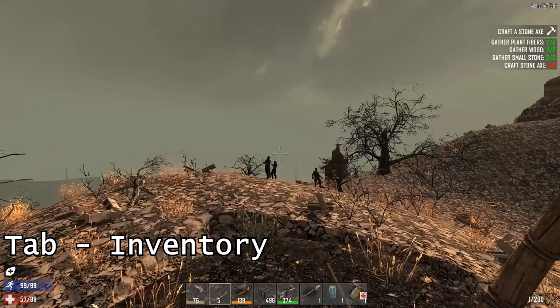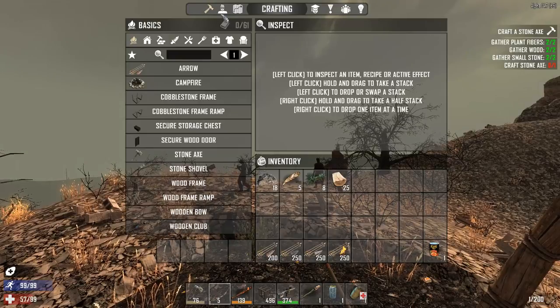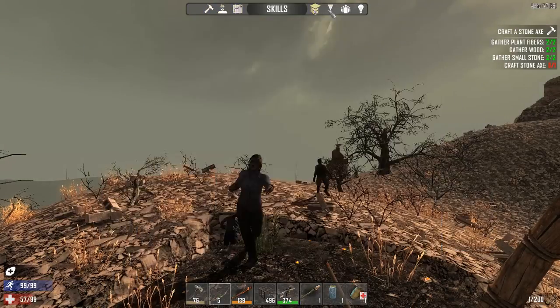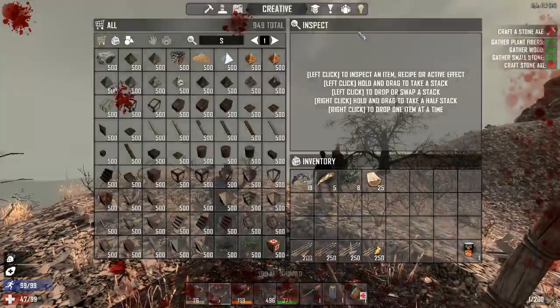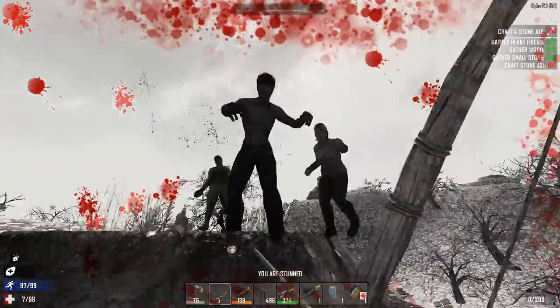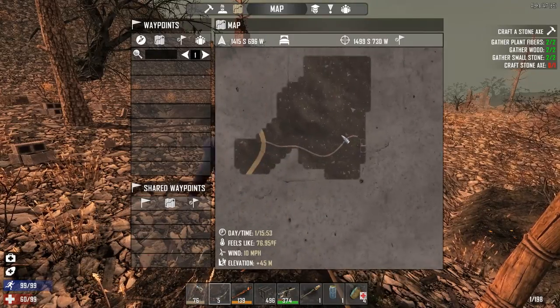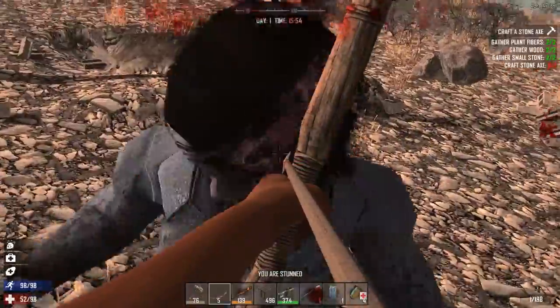Tab opens and closes your inventory. In your inventory, you see these icons across the top — you can click on those to go to the different inventory sections. M opens your map. You left-click and drag to move the map around, and use the scroll wheel to zoom in and out.